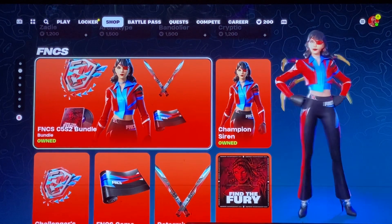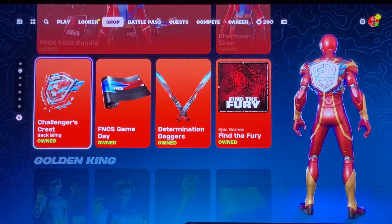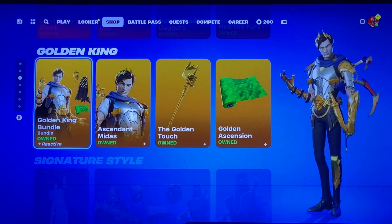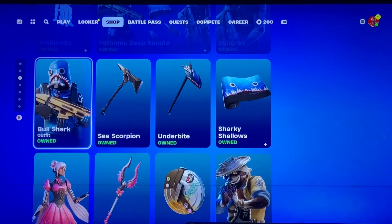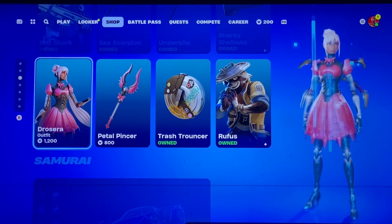Champions Road — we have more FNCS, so if you just can't get enough, it's all for you. We have the Golden King stuff, Vic Blend is still here, and the Fathom Deep bundle, which we've seen before a billion times.